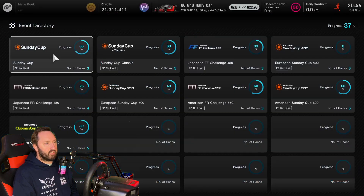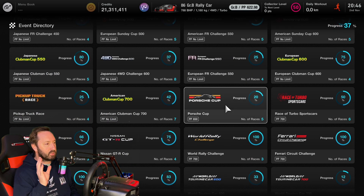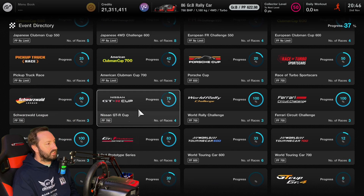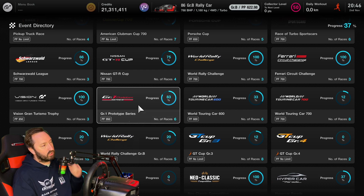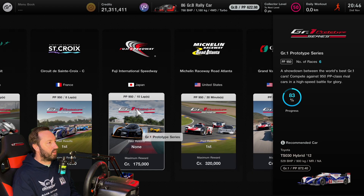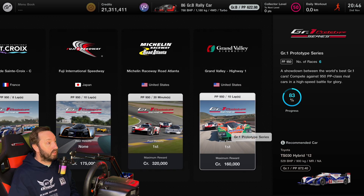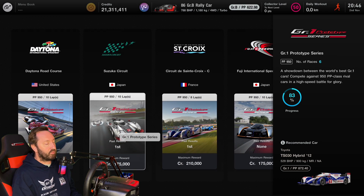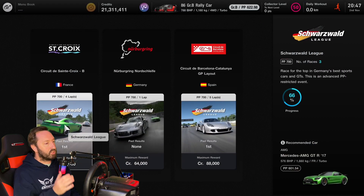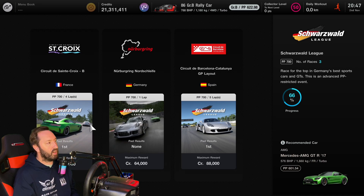Let's take a look at the event directory. This is a pretty good way to see what stuff you're missing. It's almost the opposite view of before - previously events were listed by tracks, now they're listed by events, which is actually really good. There's a Group 1 Prototype Series race I probably haven't done - the Fuji Prototypes race, likely skipped because of the poor payout. It also gives you the recommended car in the corner. This is a good quality of life improvement for Gran Turismo 7.